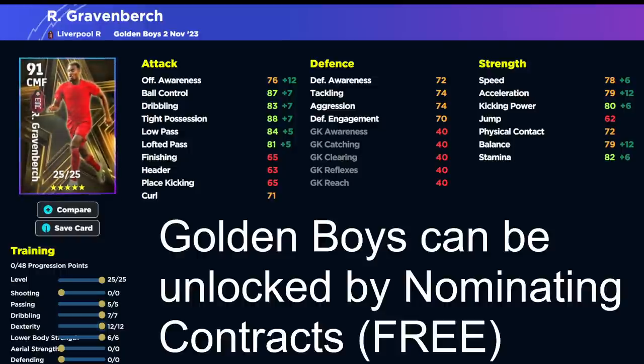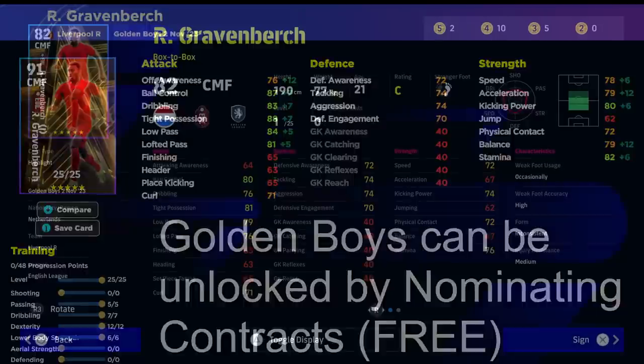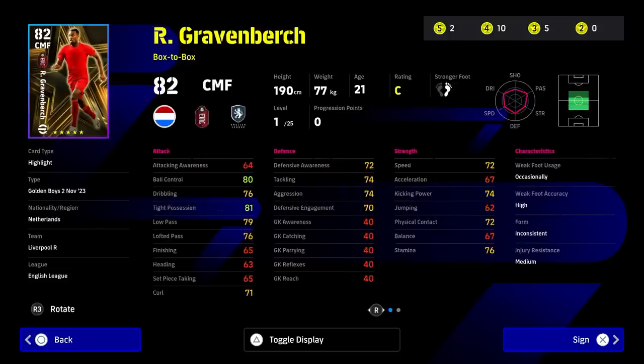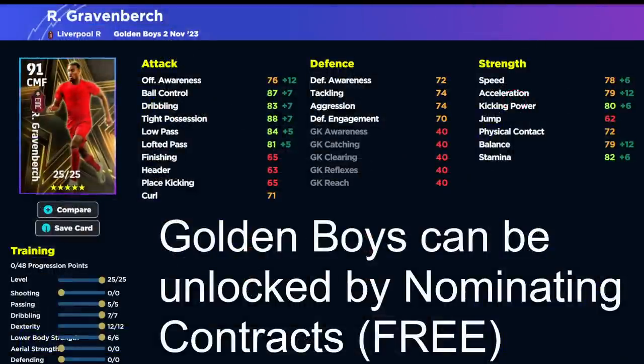His aggression will be naturally there as well. He's got some fairly okay player skills — double touch and one touch pass are always exciting. He's also got area superiority, long range shooting, first time shot and one touch pass. One of the most unique player skill sets we've seen in a while from a CMF. This guy has shades of Gorecka, which is nice — I will probably end up signing him.